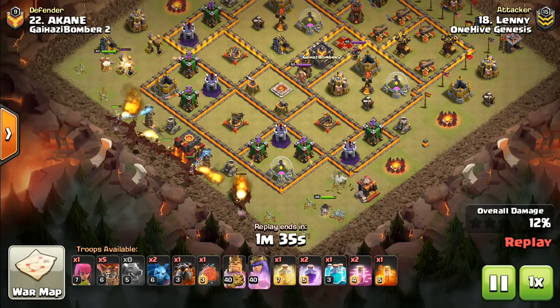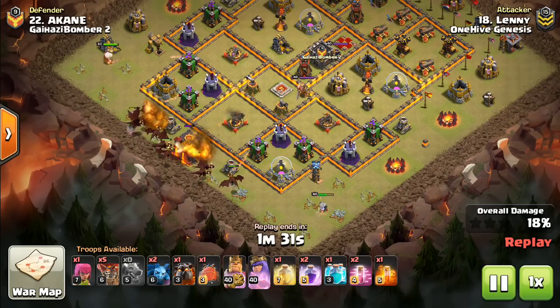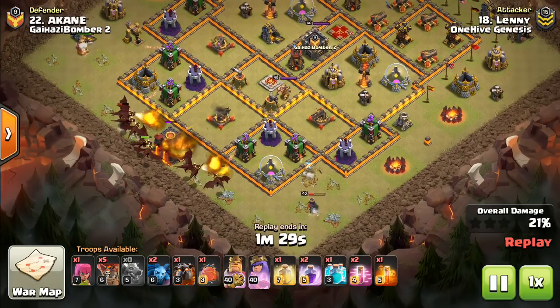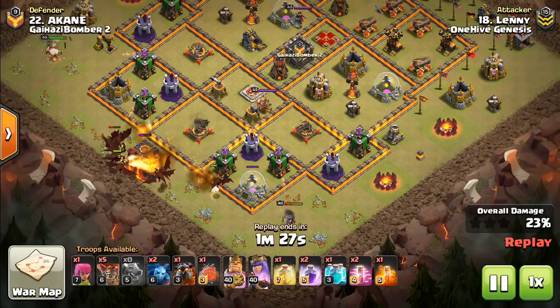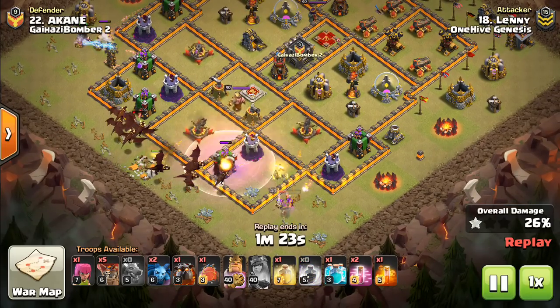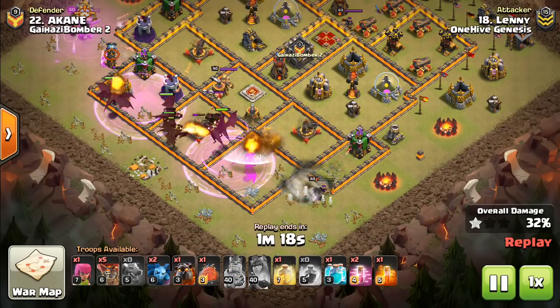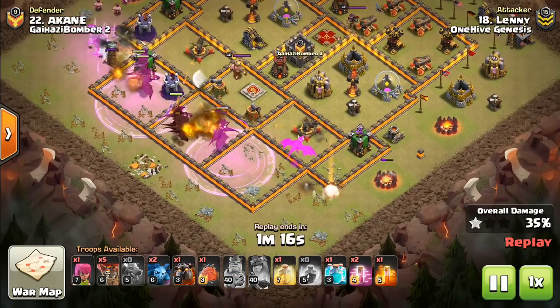So we're seeing at Town Hall 10 especially, but also some of the higher Town Hall levels, people designing weird bases — things that are not easy to hit with the traditional hog attacks with the Wall Wrecker, your typical Sui Battle Blimp, La Luna attacks, or your Frozen Witch.